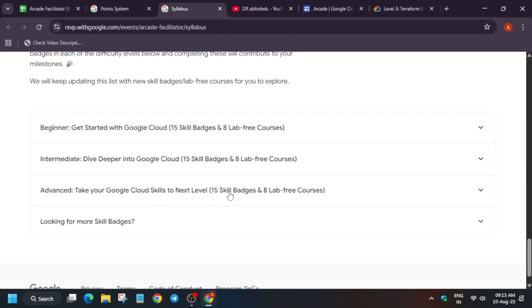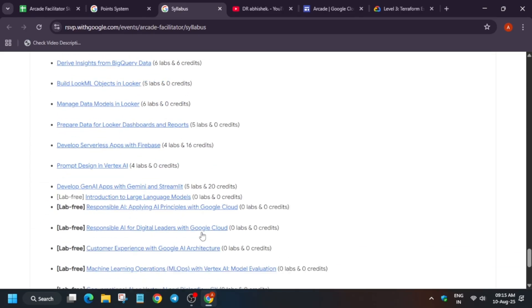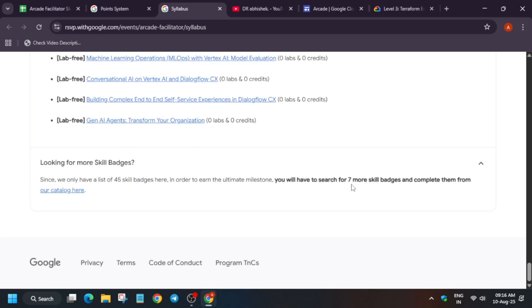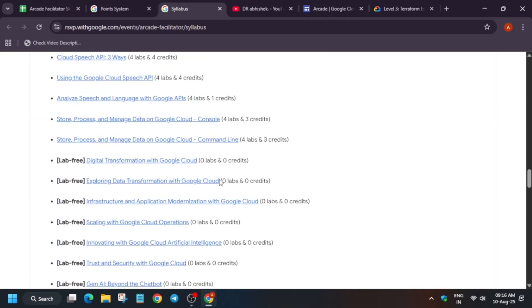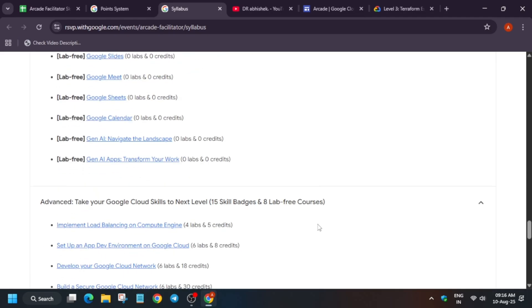Here you can see all the lab-free courses. When you click on Beginner, you see one set; clicking on Intermediate and Advanced also shows lab-free courses available there. For skill badges, there is no specific sequence — you can do 2 from Beginner, 2 from Intermediate, and 2 from Advanced. The only rule is that lab-free courses must come only from the provided website page; completing any other course won't be counted.